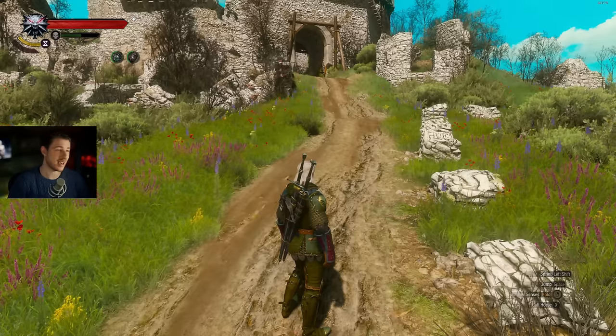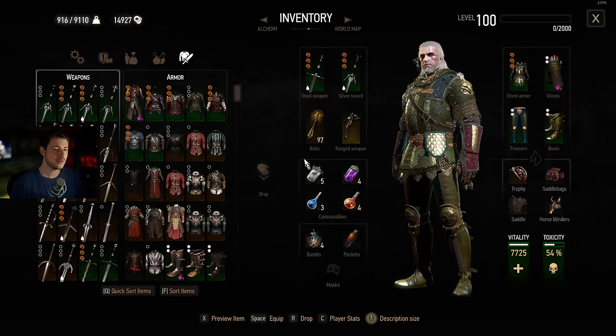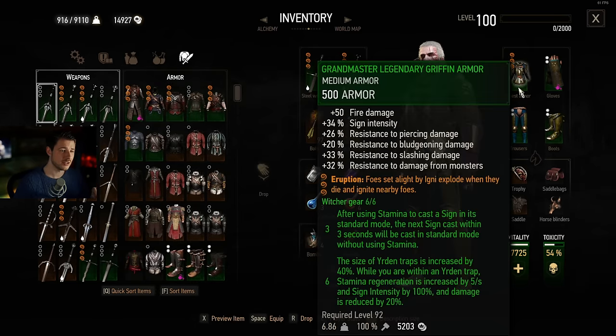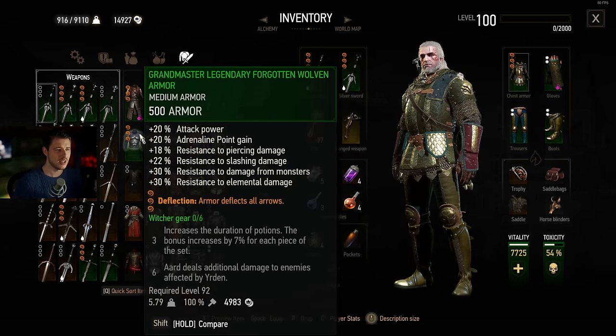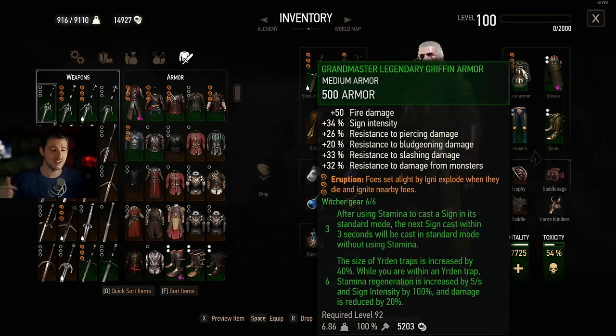Let's start off with the sign build first. I'm actually not picking the new Netflix armor because Yrden — yeah, it's not that good. I did the benchmark and the griffon armor is still better because getting enemies into Yrden is quite harder than standing in Yrden yourself, and that's an easy task.